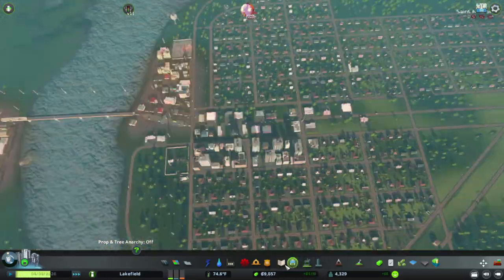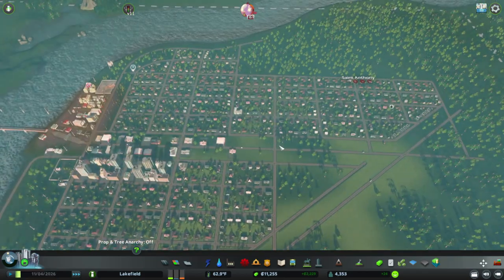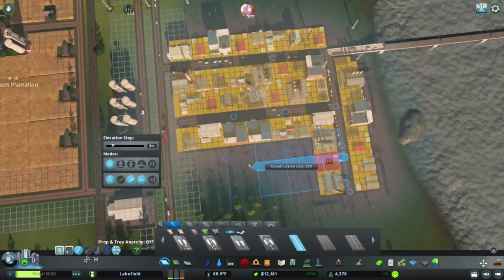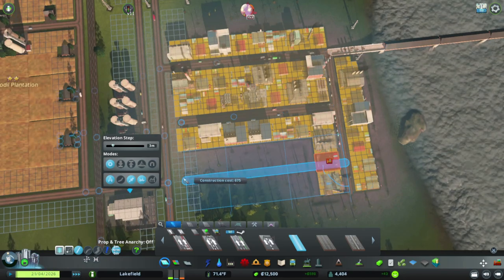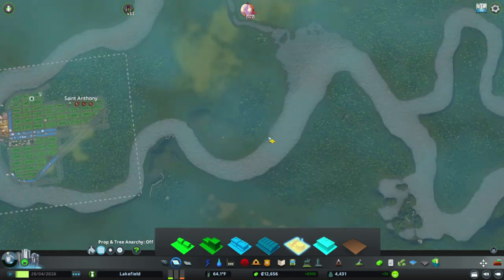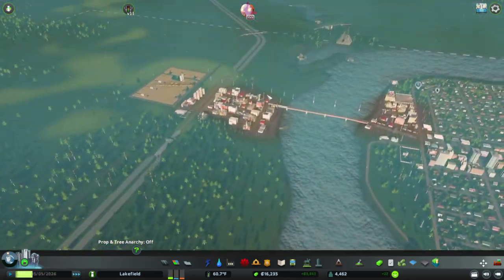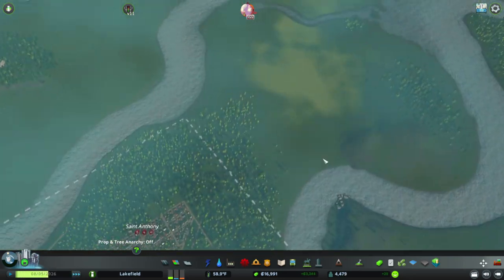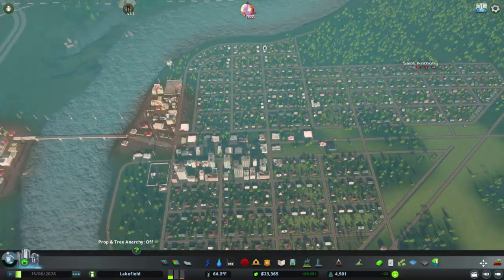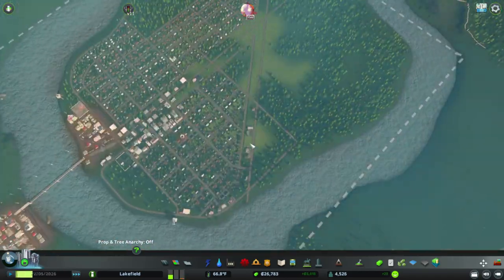We're doing really well now on our budget; things are coming through and this town's really developing. Pretty soon we're going to be able to start developing really the way we want — get a style for the city going. For now we're going to continue expanding the generic industry, just to generate income and jobs and keep the expansion process going. It's worth noting we are playing with realistic population on, so things develop a lot different than vanilla.